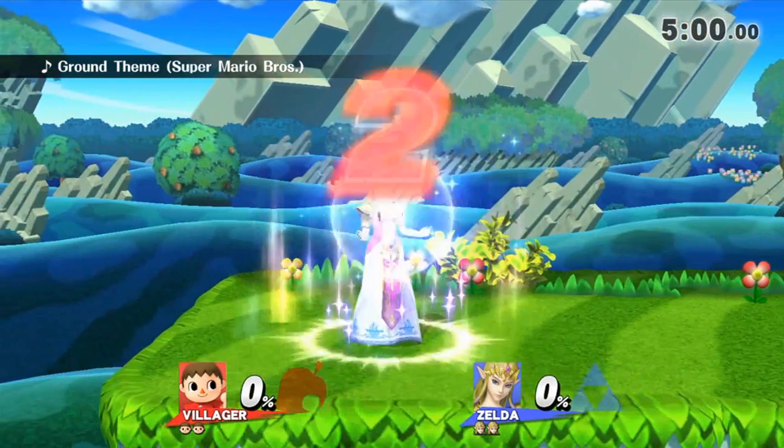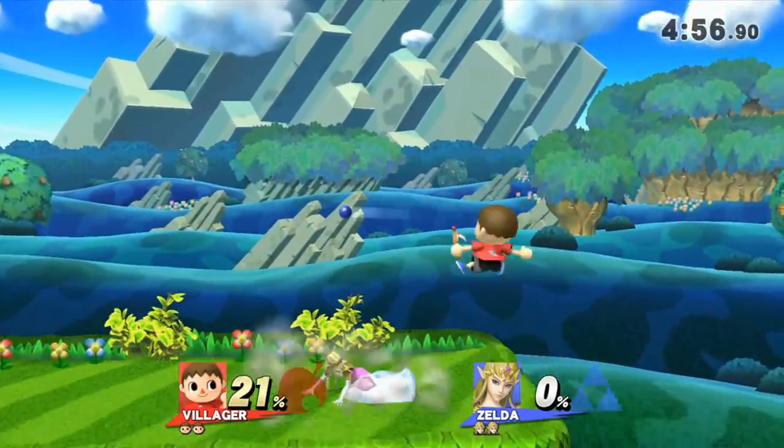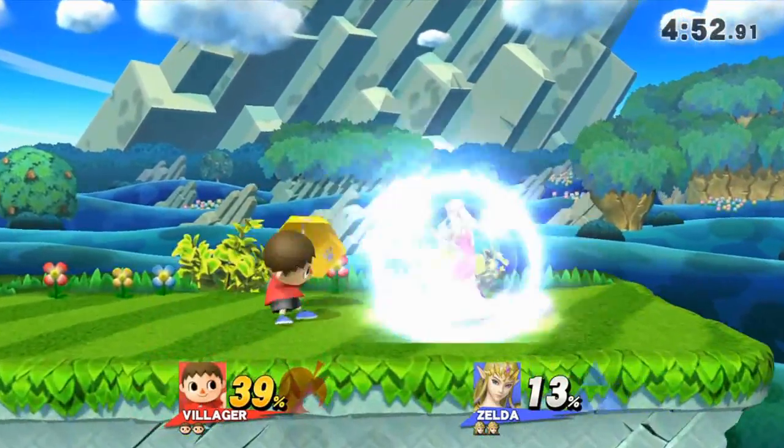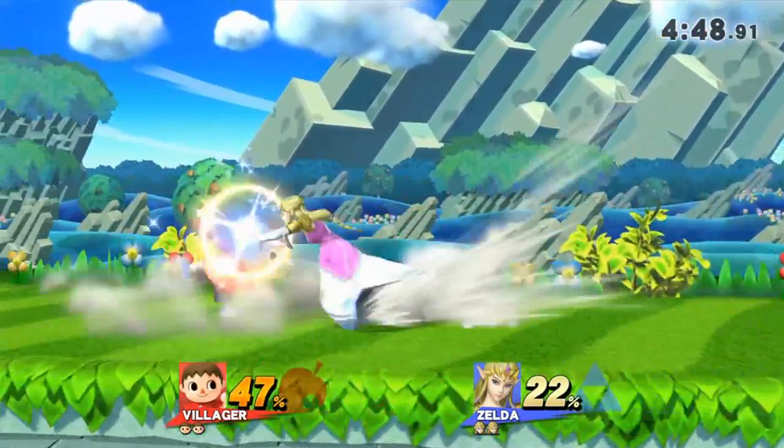The Villager is classified by the community as a low-tier character, so we're going to give him a go and see how he gets on. I personally have never really used Villager online before in Super Smash Bros. on Wii U. Our first opponent here appears to be a Zelda. One of the first things you'll notice is that Villager's attacks have quite bad range — very, very short-range, all of them.